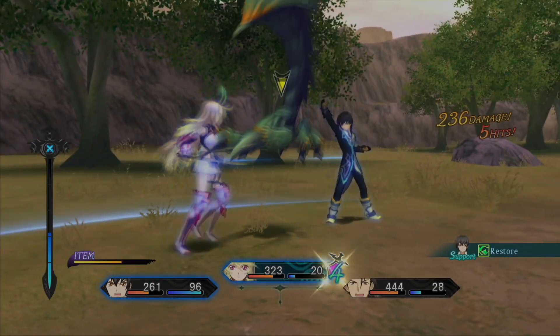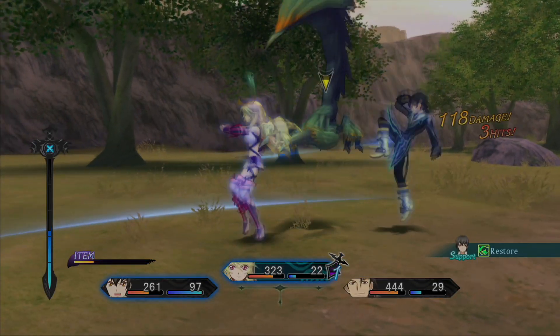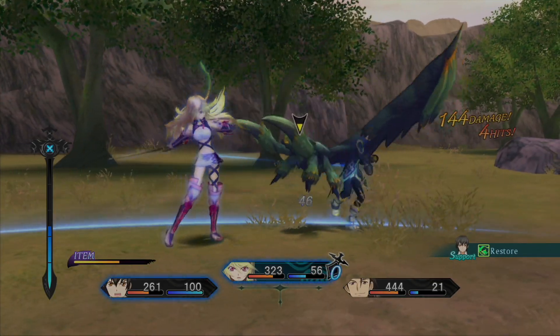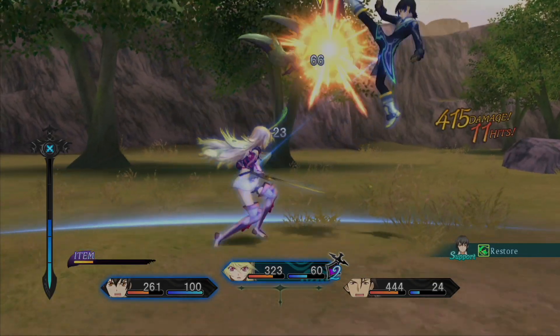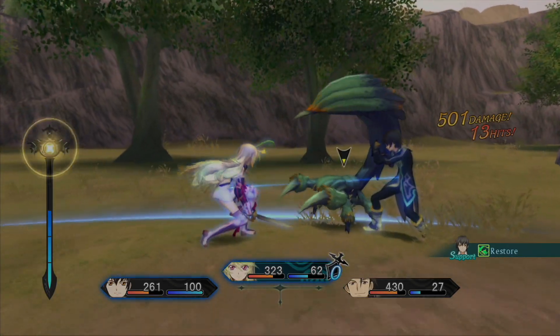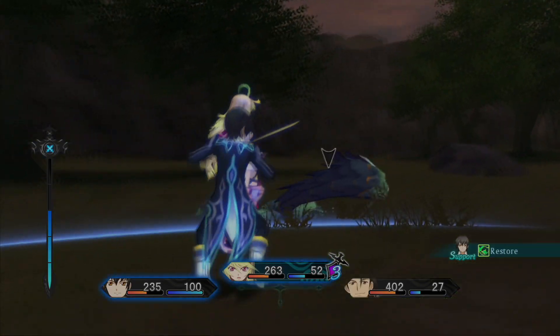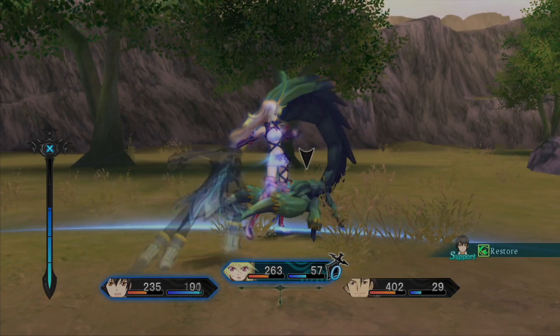Final Gale! I love that both characters shout the attack move together. I was going to say getting a little low on TP, and then Jude used an orange gel, which reminds me that I need to turn off his ability to do that. Are you still alive? I Final Gale'd you. You should be dead.